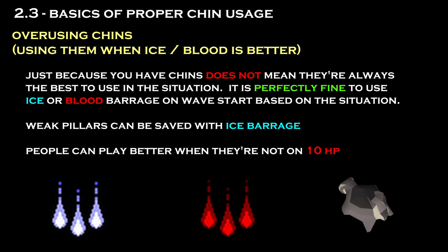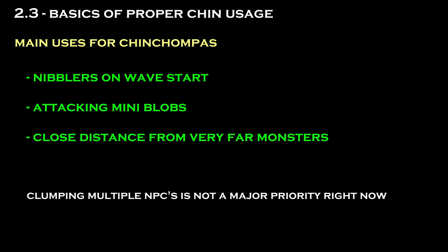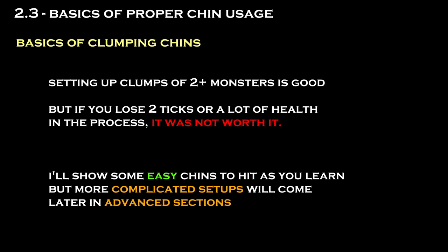It's perfectly fine to blood barrage at the start of waves if you're uncomfortable with your health or if you're going into a dangerous wave. To start, you should try and restrict to using chins only for the nibblers at the start of a wave, for attacking mini-blobs, and occasionally throwing them at monsters that are 10 squares away from you in order to help close the distance. Don't focus too hard on setting up difficult clumps just yet. Clumping monsters with chins is usually a time save, but as a learner, if you lose ticks or significant health in the process, you still probably lost time overall. As a rule of thumb, every additional monster clumped in a chin is 2 ticks saved — so if you lost more than 2 ticks or a lot of health setting it up, you're probably better off not chinning them at all. More advanced setups will be shown in the sub-52 and sub-50 sections.